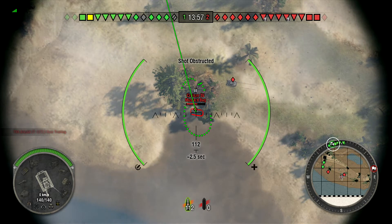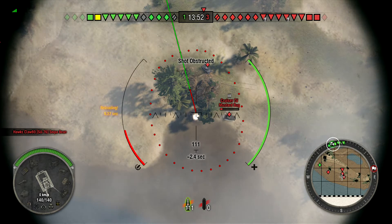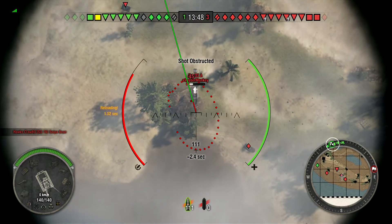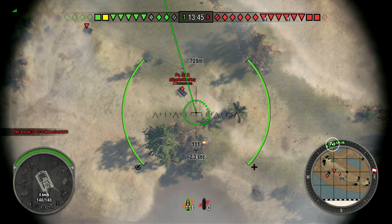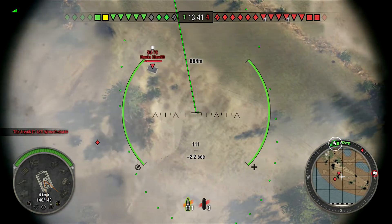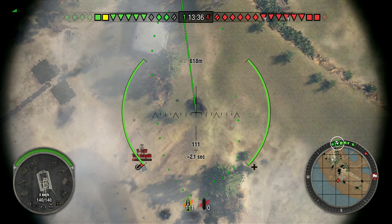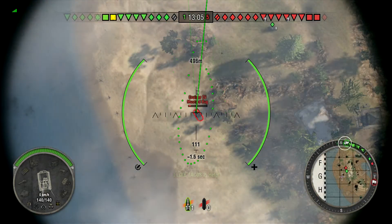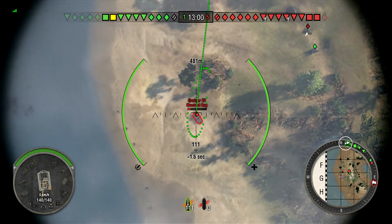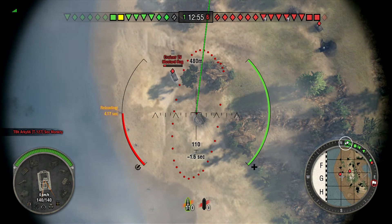Now we're on one of those island maps. Target acquired - I was waiting for the circle to get small, pulled the trigger, and he moved. There's a lot going on down in this little area. It sounds like our other friendly artillery is targeting the area as well. The enemy is making a pretty good strong push up this western flank, causing me to continuously move my tracks, which makes my circle grow large. Another shot, target moves, another miss.